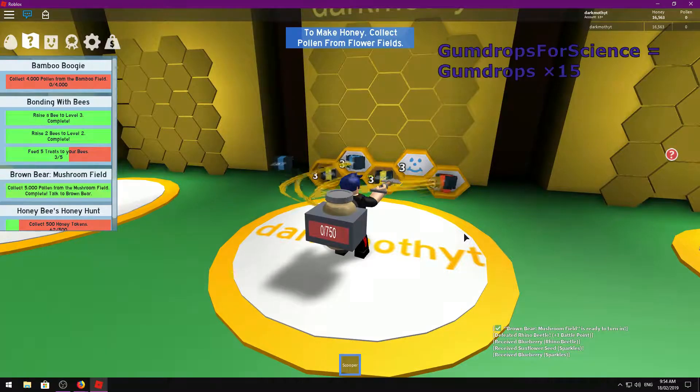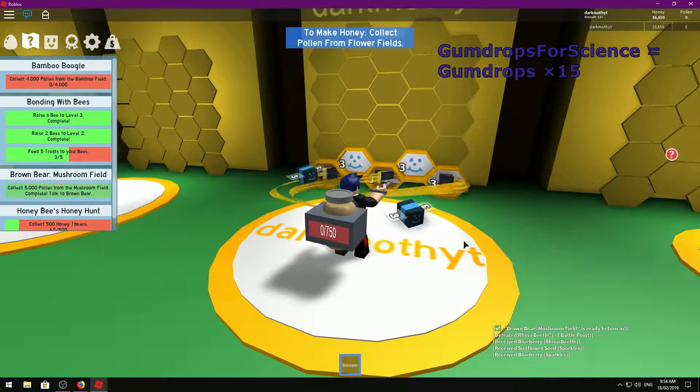The next code is GumdropsForScience — that one will give you 15 gumdrops.